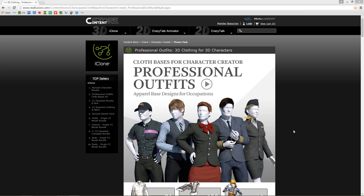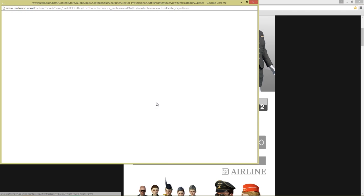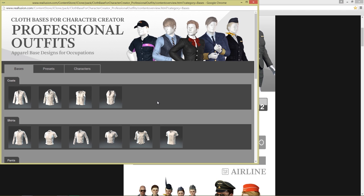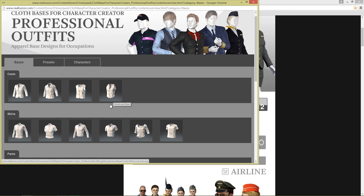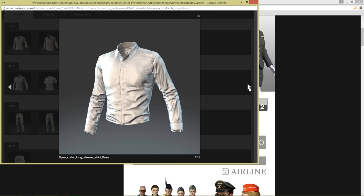I'm on the webpage right now, let's take a look at the webpage really briefly. So this pack comes with 31 different bases. Each base contains a unique ID and this really helps material clothing producers to determine what kind of stuff goes where, the patterns and everything like that. You can see all the coats and shirts and stuff if I just quickly browse through these.